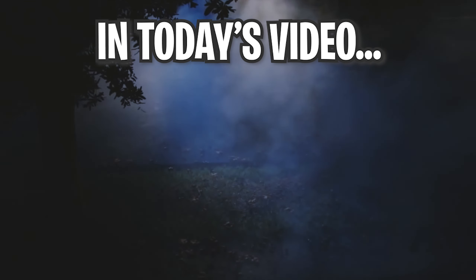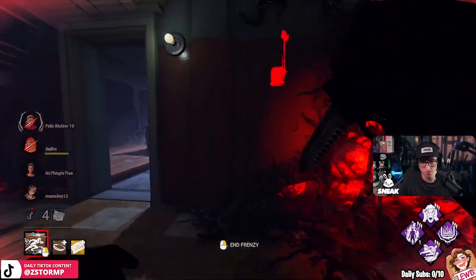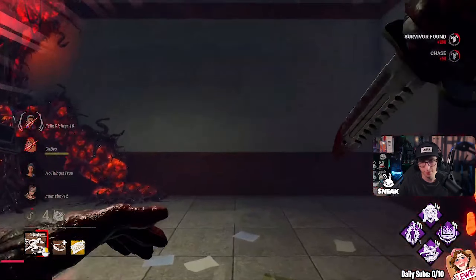What up everyone, my name is Stump and in today's video we're going to be testing out the new Wesker perk, Superior Anatomy, which we already used in a Legion build in a prior video, but we're going to be testing this perk on the spookiest killer which is Myers, and let's just say this build is broken.